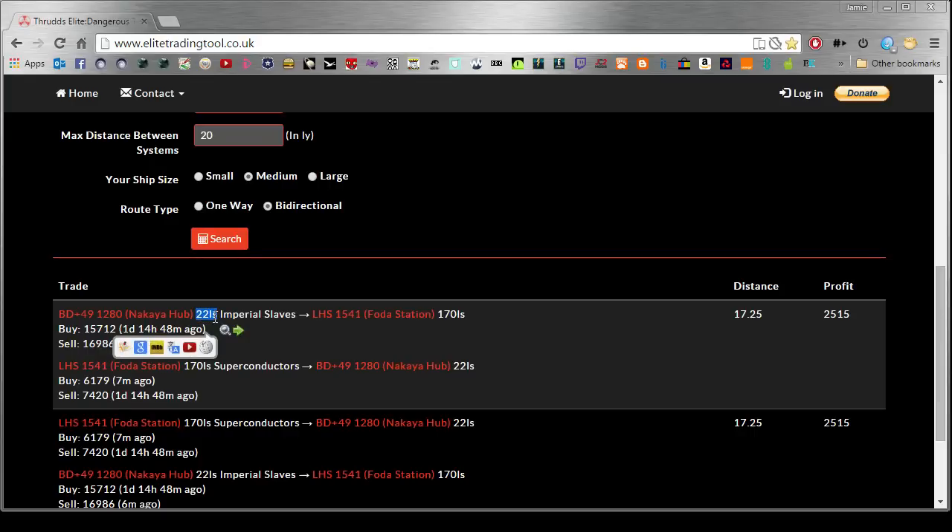Which is 22 seconds from its star — that's brilliant. Buy Imperial Slaves, as many as you can fit while still having insurance. Then you go to LHS 1541, at the station 170 light-seconds away — not great, but not too bad — and you make a profit. These prices are basically — look, that one was updated six minutes ago, that one was updated yesterday. These prices basically stay the same for quite a while, until loads of people find out about it and start abusing it, and then they start going down.